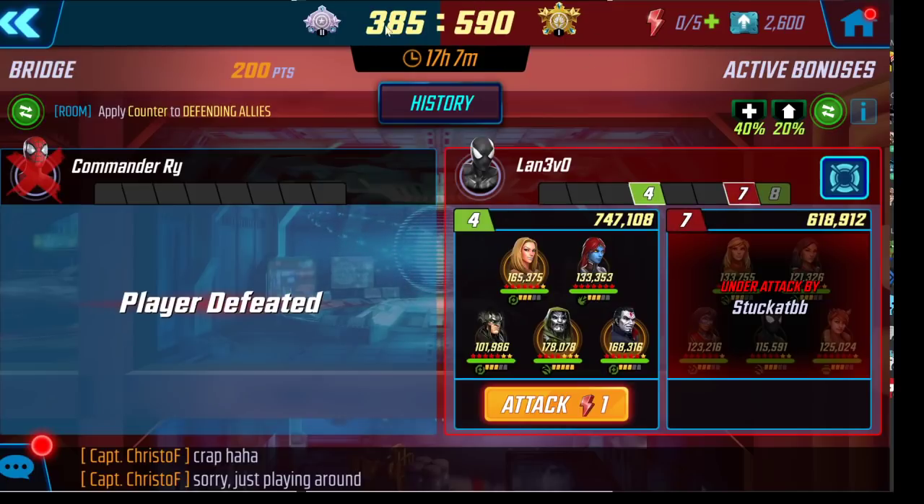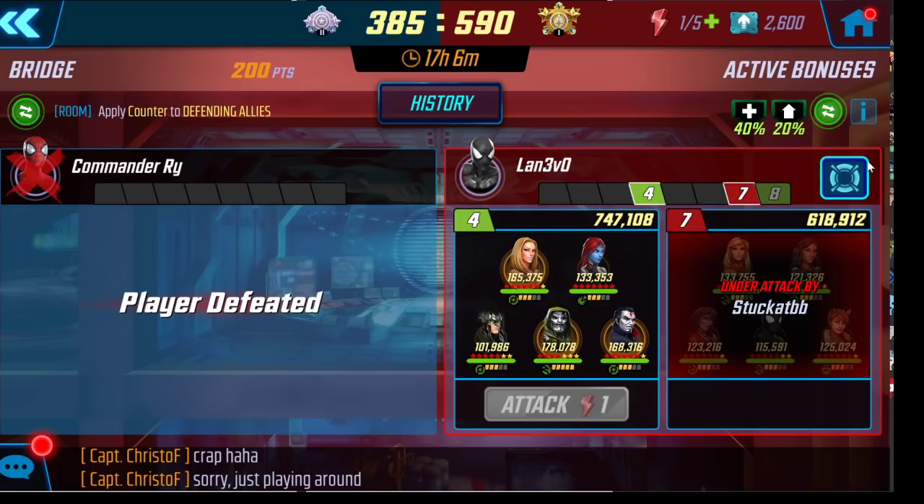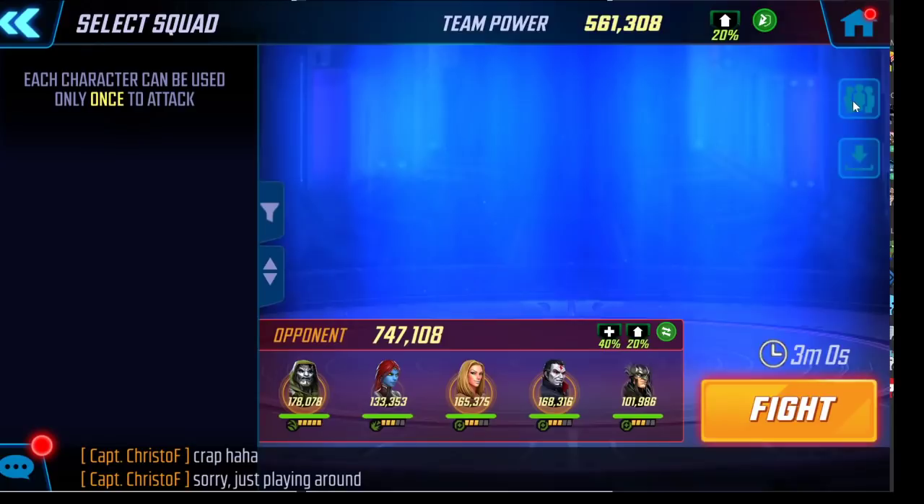Why am I doing this? Thanks to Scopely's matchmaking system, we are facing a 119 million TCP punch-up against the number one TCP alliance in the game, Legion Black. This is totally unwinnable, and for science we're going to try something really unusual — something I would not recommend you doing at home.